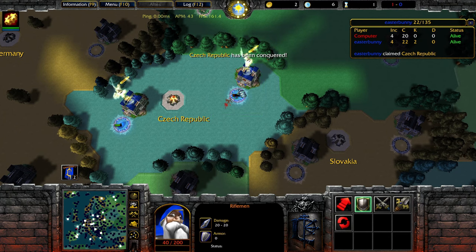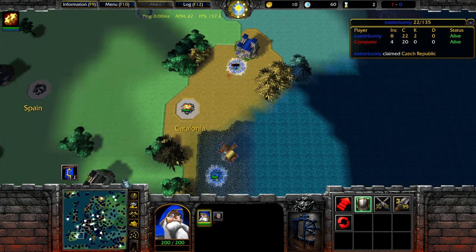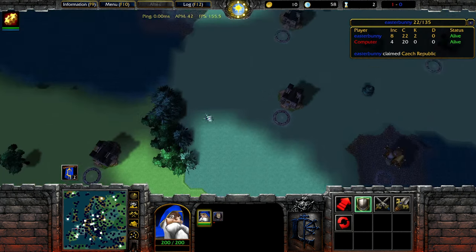Now imagine someone pulled back on us in Czech, or they started spawning on us. Oh well — we lost Czech, but at least we have Catalonia as our backup. So we won't be at 4 income in turn 2.